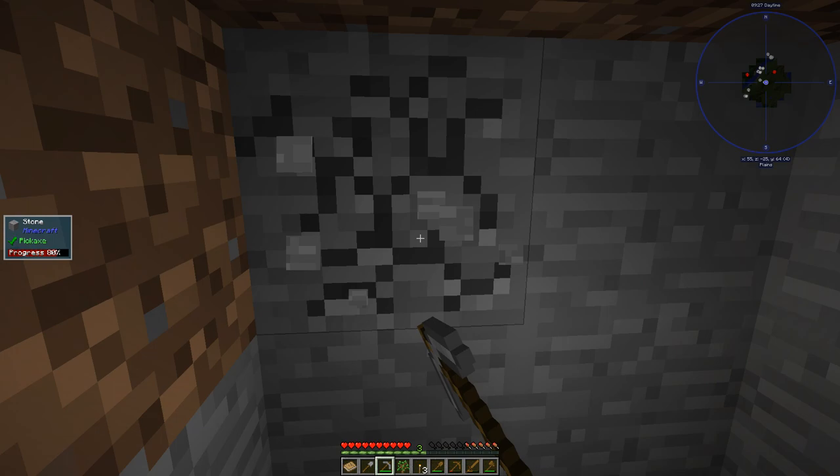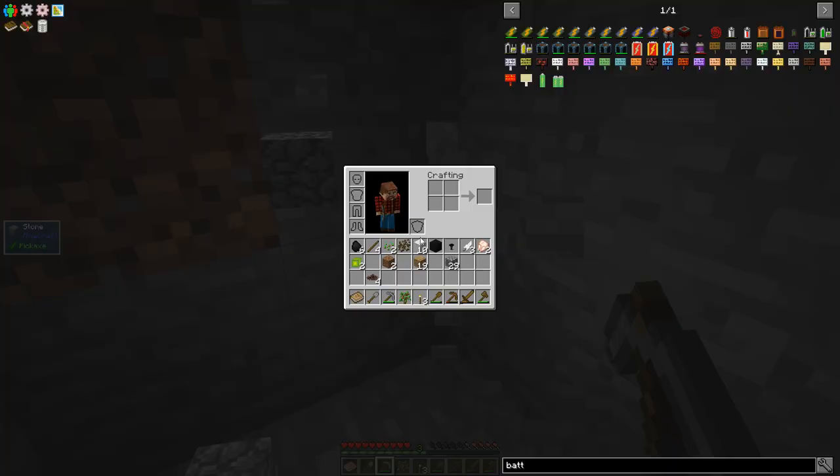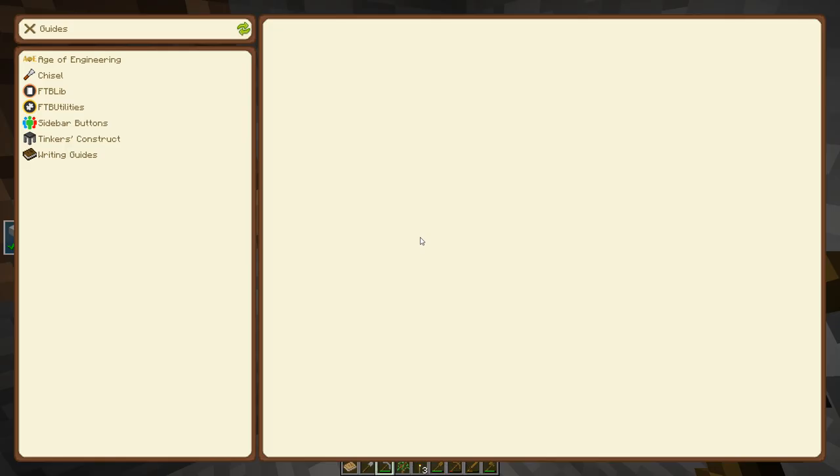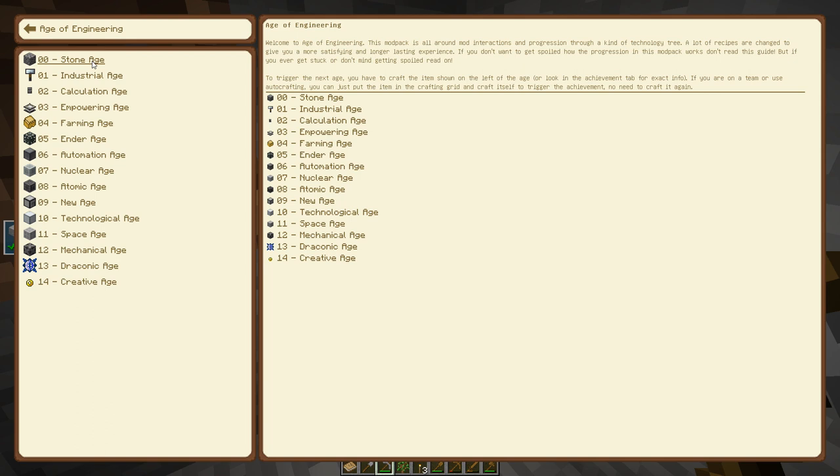As we've talked about already, the mods sort of progress logically through. So I don't know how to get the guide - I think it's here. We have Age of Engineering, so the first age that we're going to be in is stone age. The first thing you may have noticed is that you can't smelt ores into ingots - we haven't found any - and you can't smelt wood logs into charcoal.